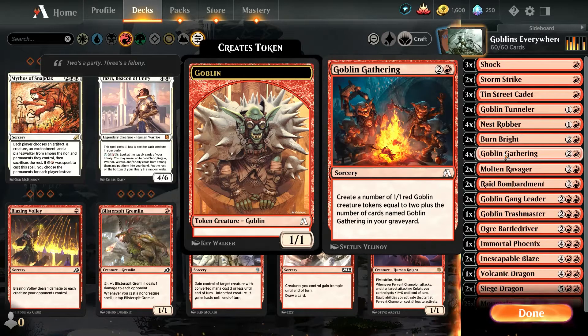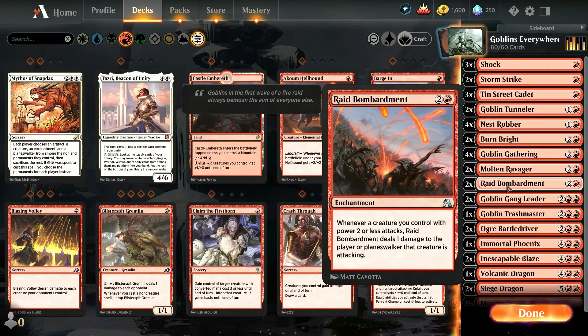This is a very speedy deck, as you'll see in the remarkably short game included with this episode. Two Molten Ravagers, two Raid Bombardment — which is basically the new version of Cavalcade of Calamity. Whenever a creature you control with power two or less attacks, Raid Bombardment deals one damage to the player or Planeswalker that creature is attacking. Cavalcade of Calamity was only two CMC, and this is three, and power two or less. It's marvellous — this has also helped me win a lot of games. There's only two in the deck. As long as no one's got a big pile of removal, you should be able to get some use out of that.